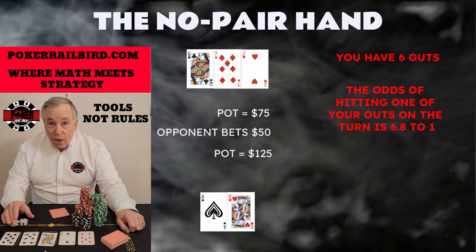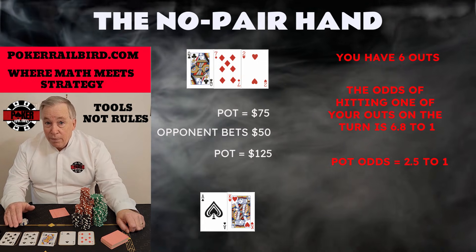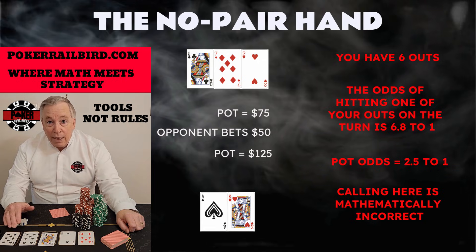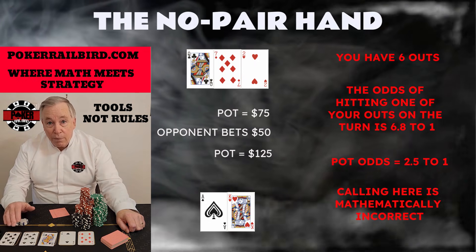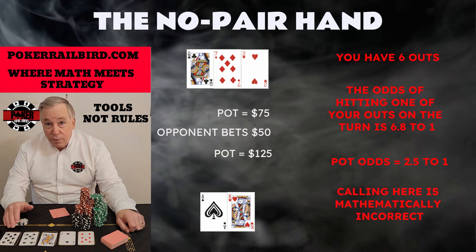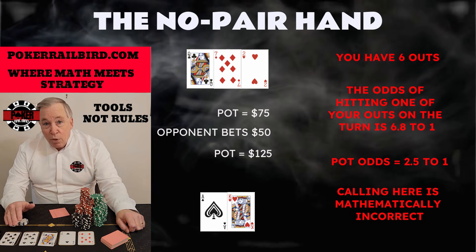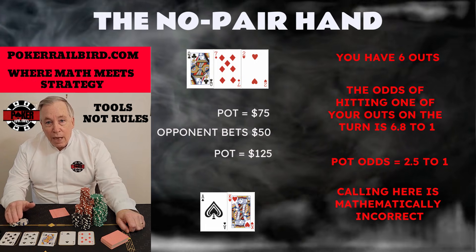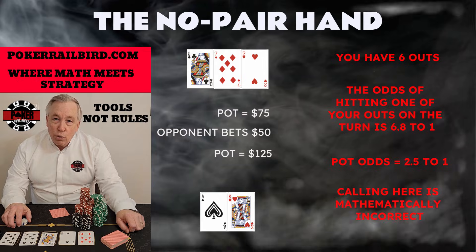Now look at the pot odds you're being offered. You're facing a $50 bet to win a $125 pot — that's 2.5 to 1. Compare the two: hand odds 6.8 to 1, pot odds 2.5 to 1. The numbers don't come close to matching. When your hand odds are far worse than your pot odds, a fold is your best course of action. Calling here is mathematically incorrect every single time, unless you believe the villain is bluffing at an unusually high frequency — and in a five-way pot, leading $50 into four other players, that's almost never the case. Even if you were to hit an ace or a king on the turn, you're not always in the clear. Sets exist. Two pair is possible. That means your implied odds aren't great either, and the possibility of being dominated if you do improve makes calling even worse. The correct play is simple: fold and move on.